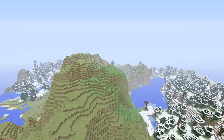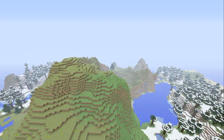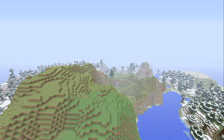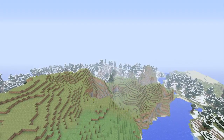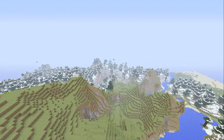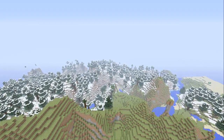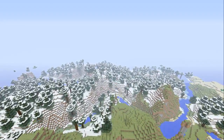They can only be mined with an iron pickaxe, like gold or diamonds, and it will actually give you the ore which needs to be smelted in order to actually get your emerald. They do give you quite a bit of experience points — around three to seven for just mining it, and then you get one more for smelting it. So right now when you mine iron or gold you don't get experience until you smelt it, so you can actually mine it, get some experience, smelt it, and get even more experience.